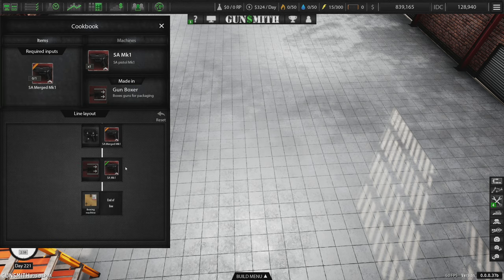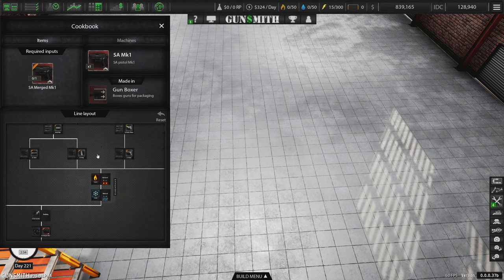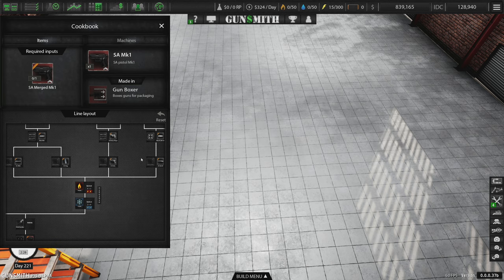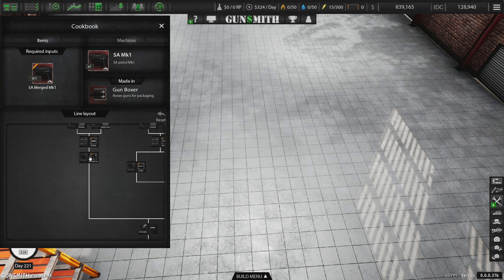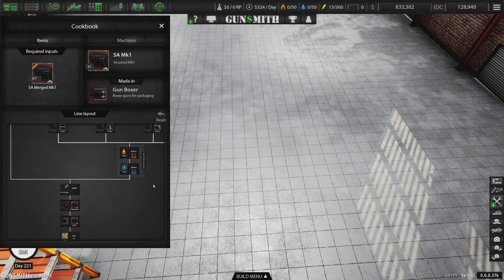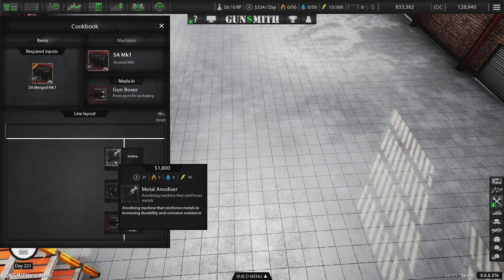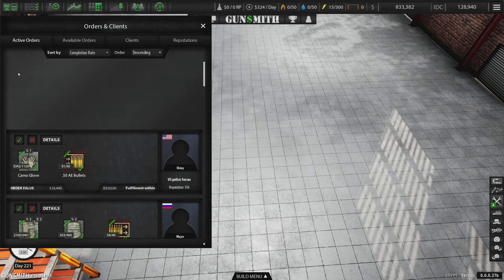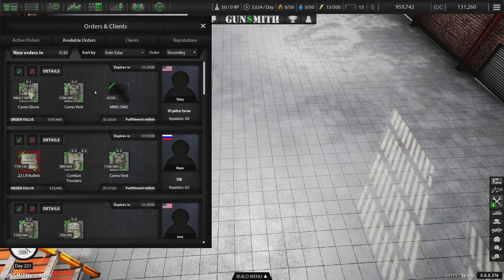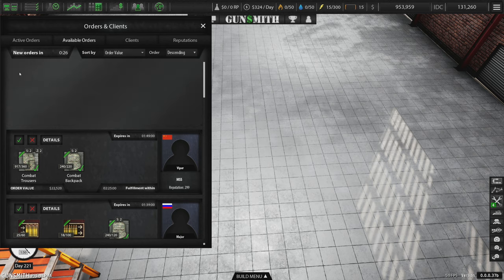Everything has to go through the anodizer before getting merged into a merged Mark One. You can put components into recycle bins before the heat and cooling process, but once they've gone through heat and cooling you can't put them in a recycle bin until they've been formed into something else - and that includes the anodizer too. The anodizer costs 45 power and 27 maintenance, and that's only because we're getting a factory bonus - otherwise it'd cost 60 a month.